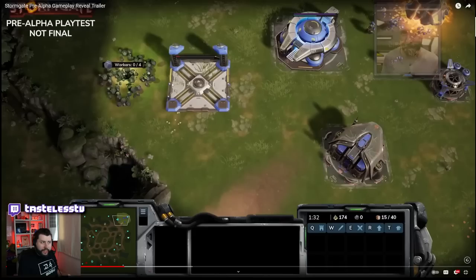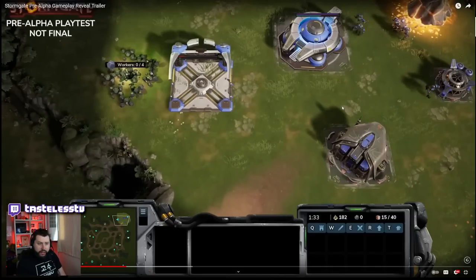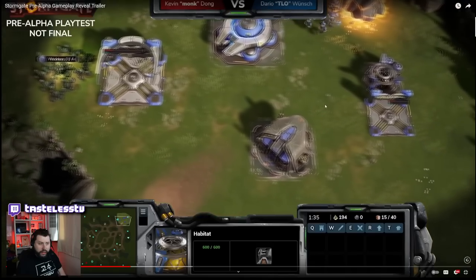Looking at this — Worker 04. It looks like there are two resources so far. It doesn't look like you build on top of this resource; you build adjacent to it. Something like Vespene Gas here, and this is probably a structure to collect that. If I had to guess — like a depot, an orc farm, or barracks, something like that. And then TLO mentions just trying to overwhelm his opponent with a massive amount of macro.